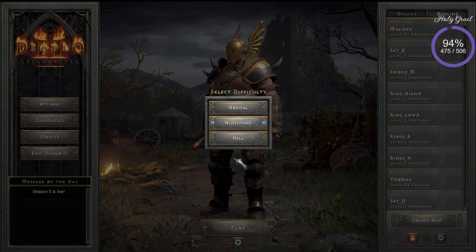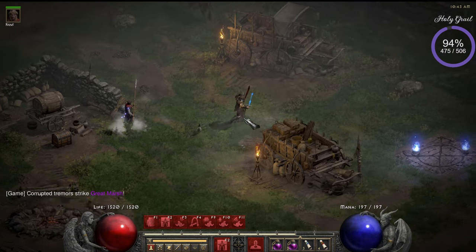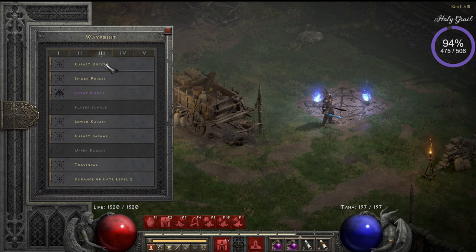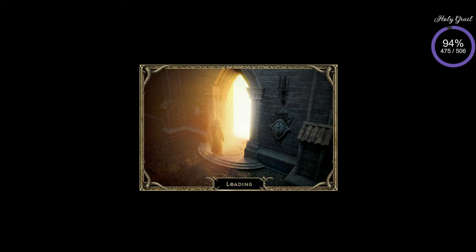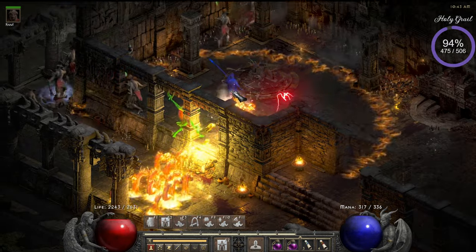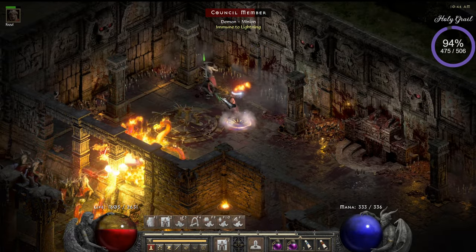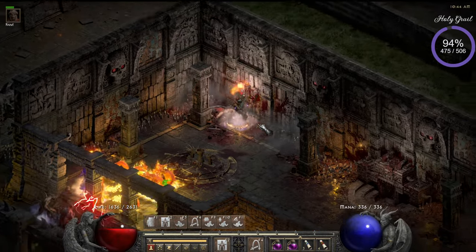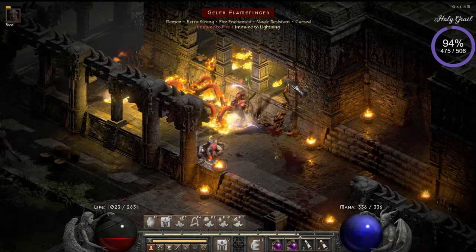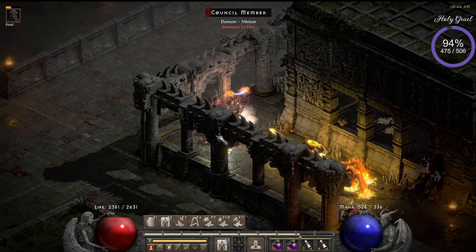Now I'll show you that you can also do Travincal with this build. You don't really need the offensive weapon swap for this, so you can do things a bit differently. Here they are — I should scare them away too. This is also a place where you can find a lot of gold.